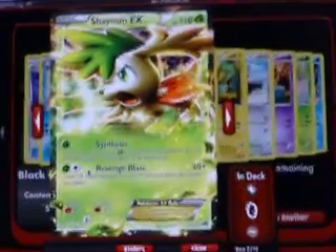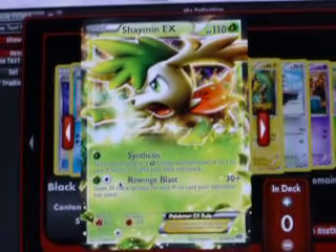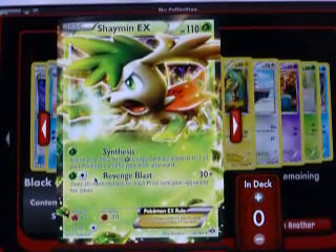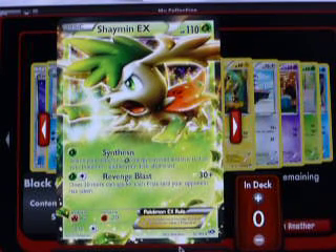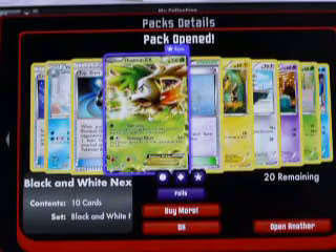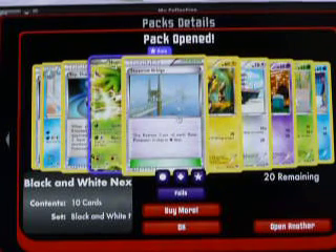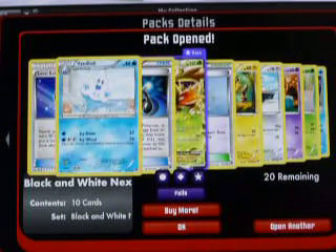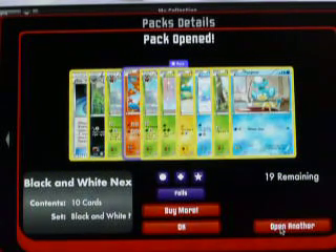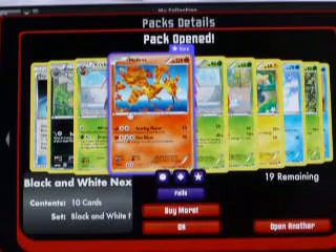I don't know if you guys can see the attacks at all but there you go. Last time I had two Regigigas EX and my Reverse was a Sky Arrow. I'm seeing EXP share and Level Ball. Down to 19 now — nice, another Moltres Hollow.